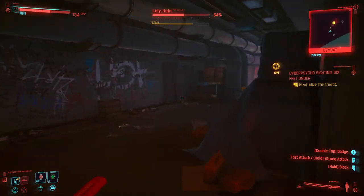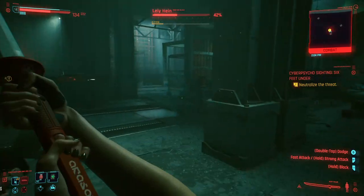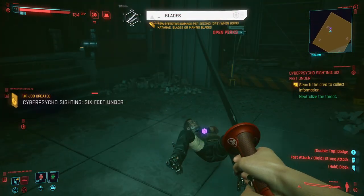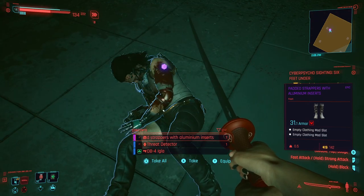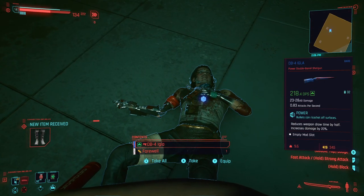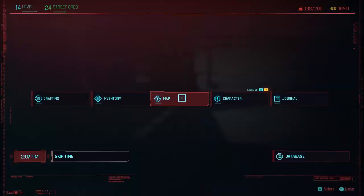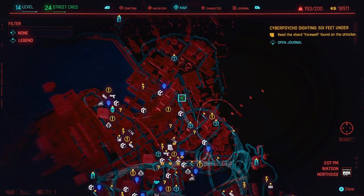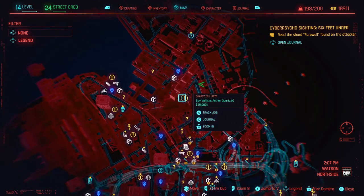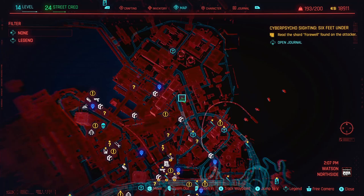You can find legendary fights throughout the map as well, and these will drop various upgrades for your character. This enemy dropped legendary boots — padded strappers with aluminum inserts. He also had a powered double barrel shotgun on him and a farewell letter. If you pull open the map, there are quests nearby too. These exclamation points and question marks are going to be good locations to find rare, epic, and legendary loot, and any of these blue icons are just good places to scout in general for items.